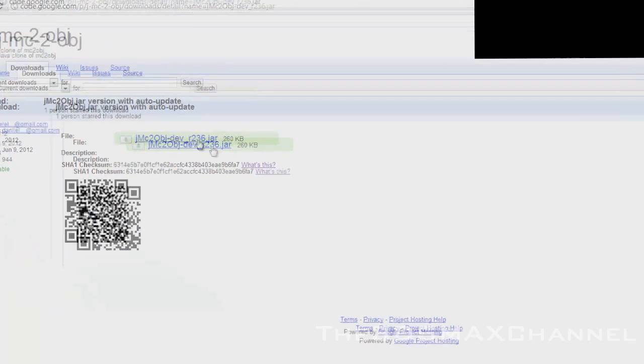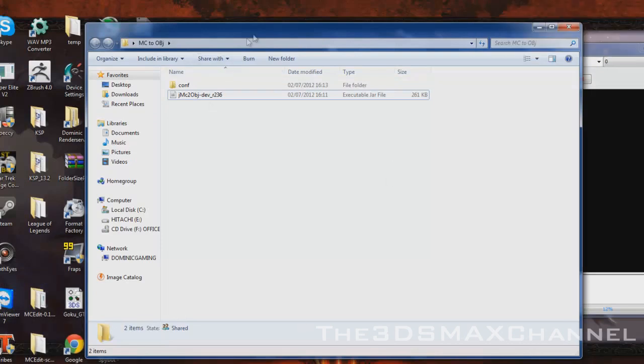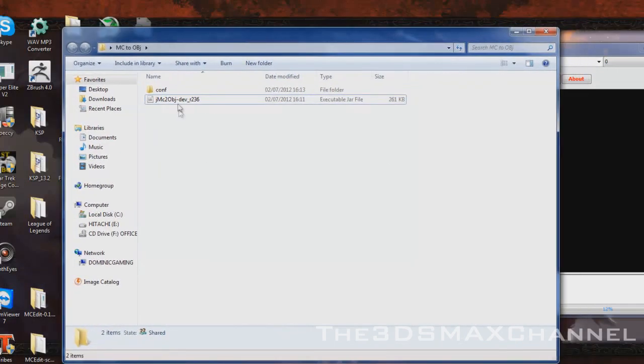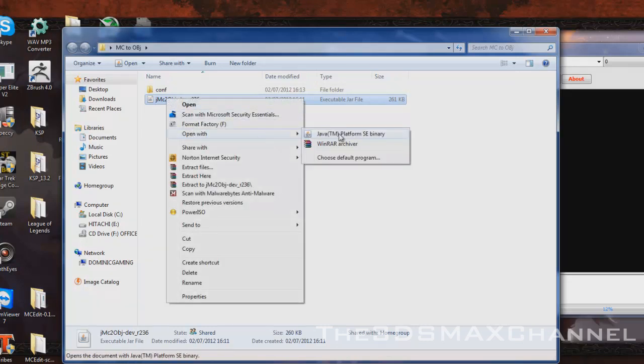Save it into a folder. When you've done that, if you've got WinRAR, it's probably going to open it using WinRAR. So if that happens, just right click on it and open with Java, because you need it with Java.